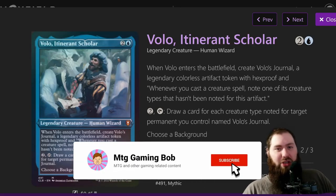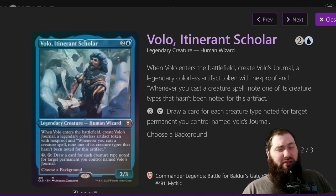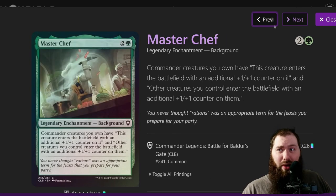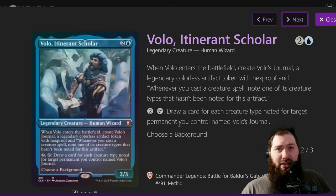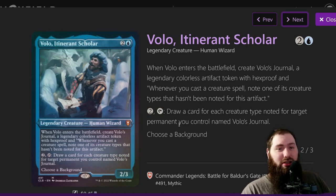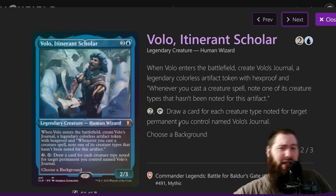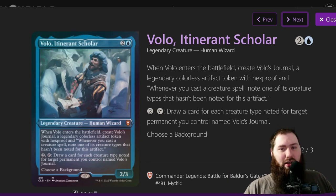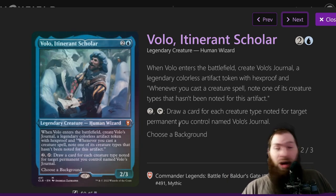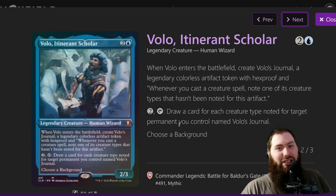Hello and welcome everybody, it's Matt from MCGG Bob. Today I've got an awesome deck tech of Volo, Itinerant Scholar with the Master Chef background. This is the $250 deck tech and a wrap-up of the league that I was in for the JController Magic's budget league. It starts off at $100 and each week you get to add $50, ending at $250 near the end of the month. I won first place with Volo.